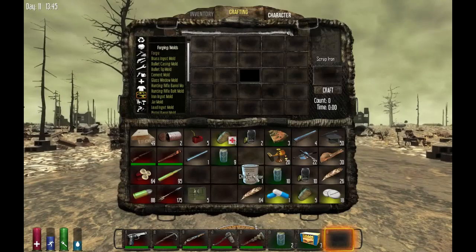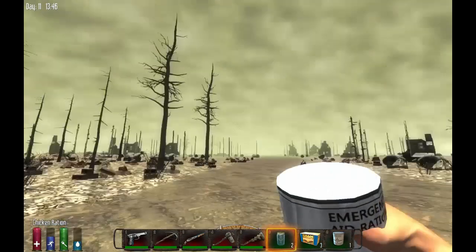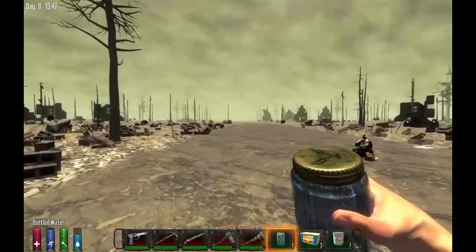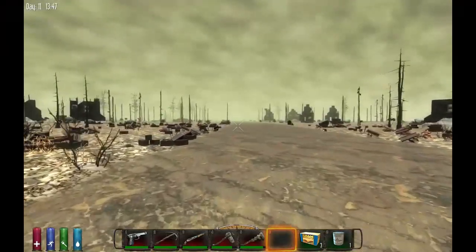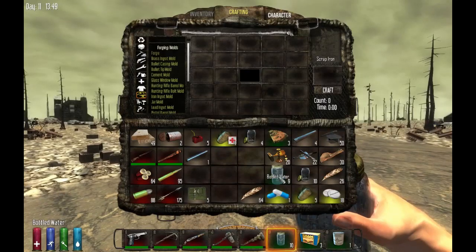Okay, we're good. Let's take this, put this down here. Get a little water. Get my hydration up. It's dry out here in the wasteland. There we go. Feeling much better now. I brought extra water, and I've found water since I've been here, so there is plenty of water.